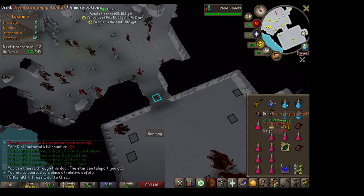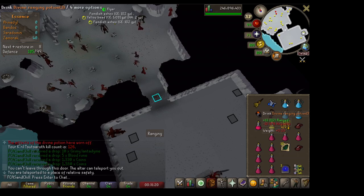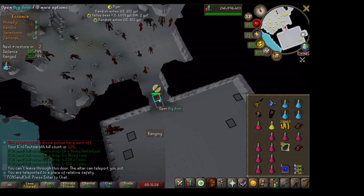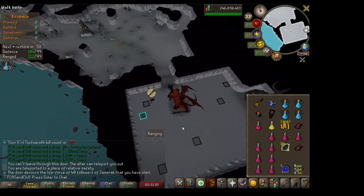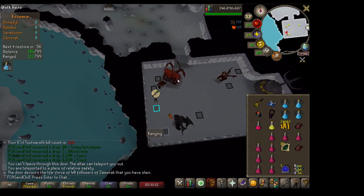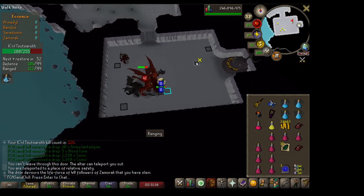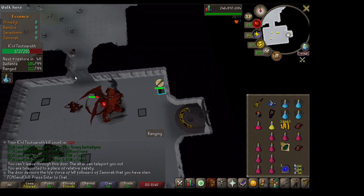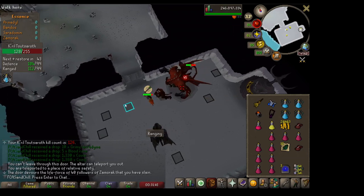Now I'm going to show you how to do the first kill right when you enter the room, because the setup is a little different. You can see I'm sitting outside — I drink my Divine Ranging Potion, turn my prayer on, and enter the room. First I spam-click a tile, and right when I get to it I attack him, then immediately move down, attack when I get to that tile, move to the next one, attack when I get there, then move up, attack, move back to this one, attack, and then click the door. Then start counting the three ticks again, and I'm back in the cycle.